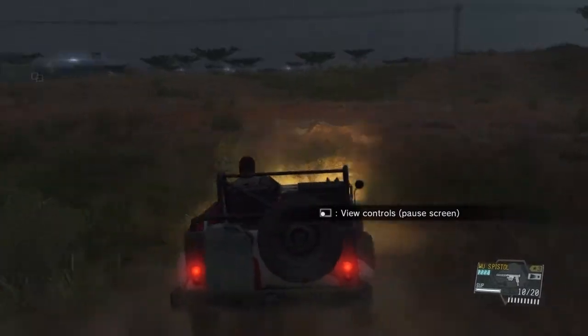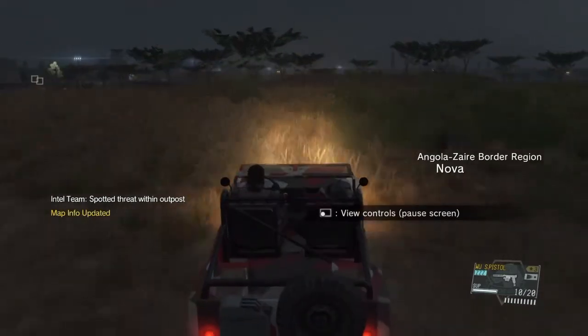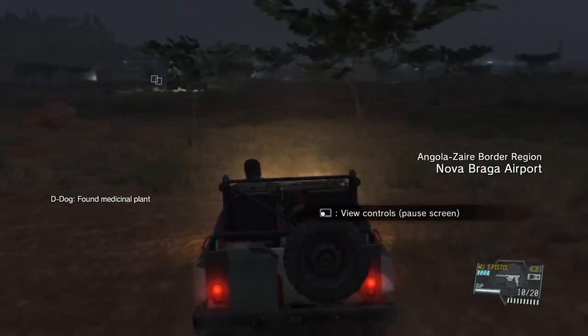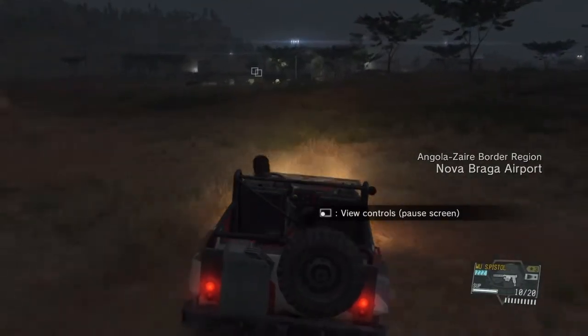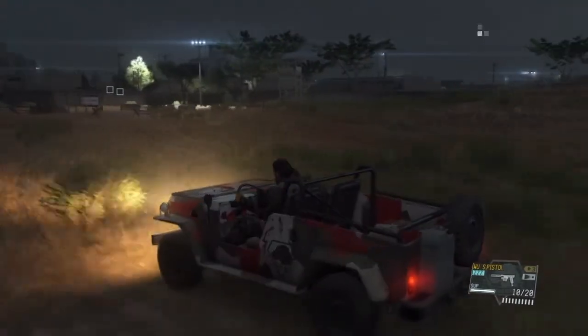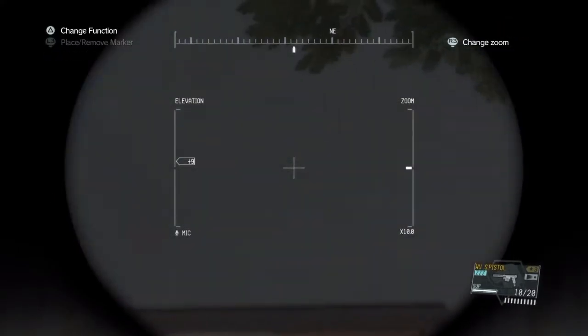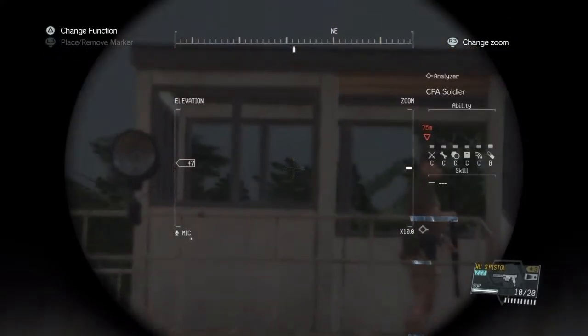I advise you taking a jeep because D-Dog can't fit into the truck for some reason — it doesn't let him. He is invaluable in sniffing out guards here, especially the snipers later on on top of the main building. He does an extremely good job at spotting them for you.